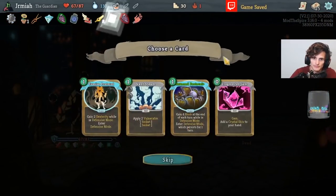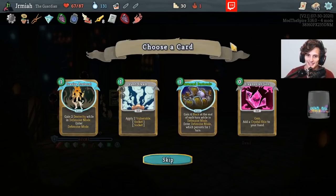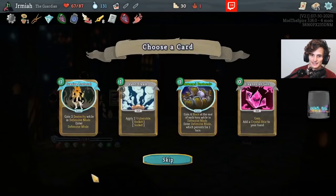It's right there, ready to go. I think we do it again — just more Armored Protocol, because it keeps persisting Defensive Mode and keeps adding block. This is not bad either because it also persists with the upgrade and gives Dexterity, but this is already upgraded so my choice is easy.